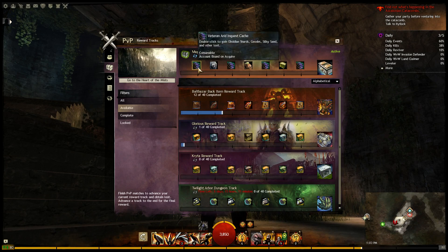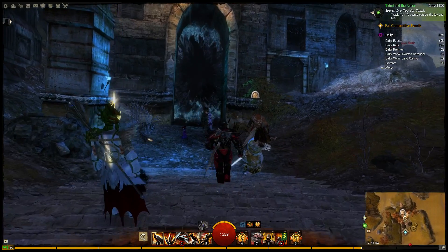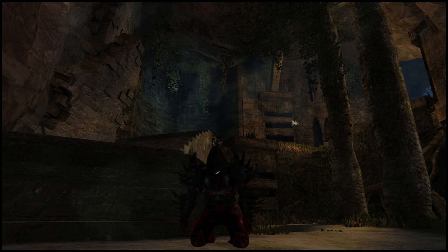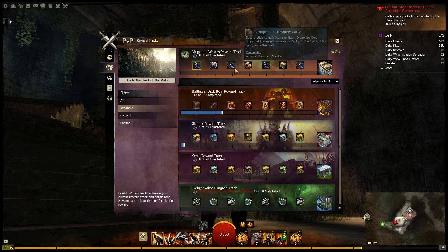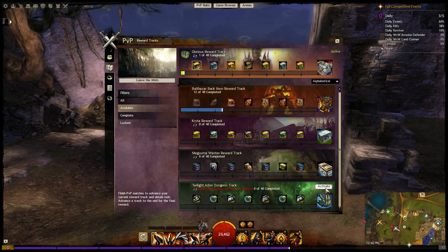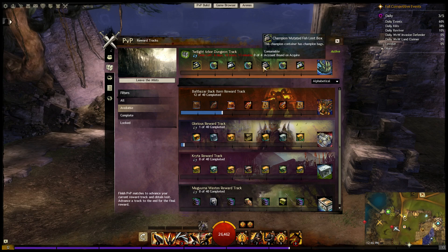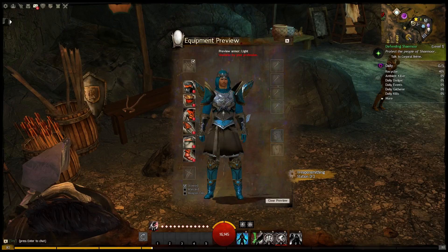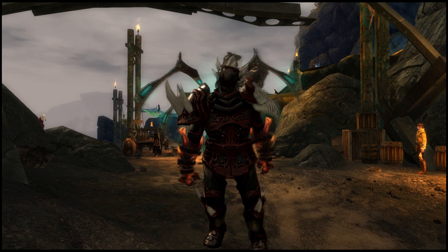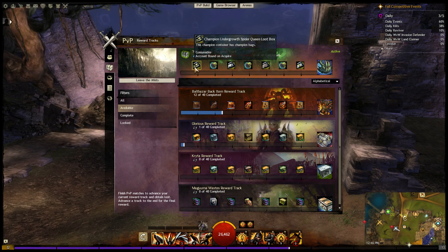The PvP reward track system is a feature that allows you to unlock different types of rewards while doing structured PvP. Have you been drooling over those dungeon armor sets but afraid to step into a PvE instance? The reward track system allows you to unlock dungeon armors and other rewards just by doing PvP. Currently there is one PvP track, eight dungeon tracks, and five region tracks. The dungeon reward tracks give weapon and armor skins as well as dungeon tokens from the specific dungeon. Regional tracks give weapon skins and loot drops from mobs common to that region. The single PvP track's big reward is a unique backpack skin only obtainable through this PvP-only reward track. The September 2014 feature pack added a final reward track, and completing the glorious reward track awards players with pieces from an entirely new armor set.